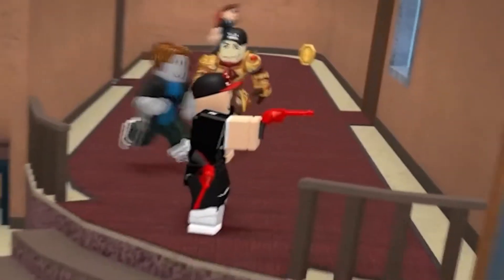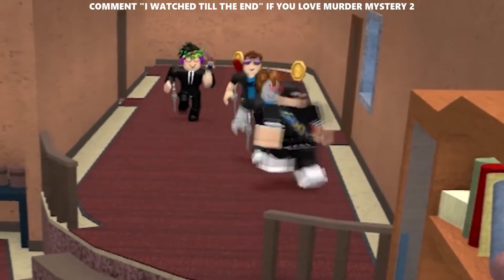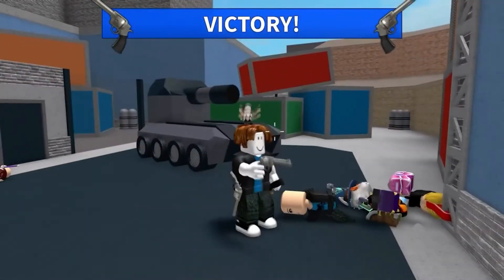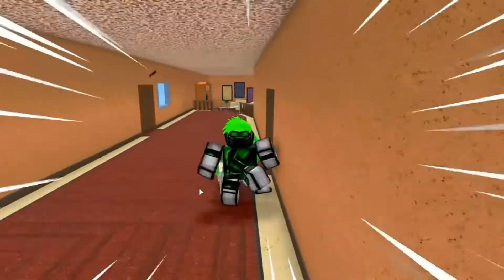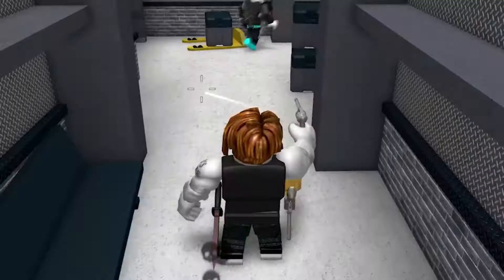Before diving into the funny Murder Mystery 2 moments, here are a few instructions on how to play the game. The sheriff is the only player that spawns with a gun, which they can use to protect the innocents. If the sheriff is killed, either by shooting an innocent or getting killed by the murderer, the gun will drop, allowing any innocent to pick it up. Sheriffs gain XP for killing the murderer, which increases depending on how many innocents they successfully protect.